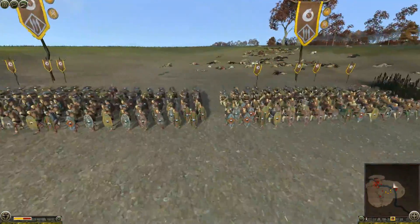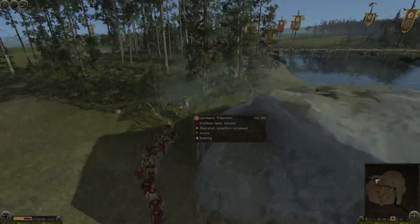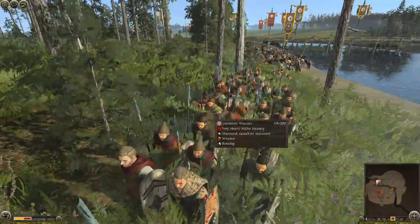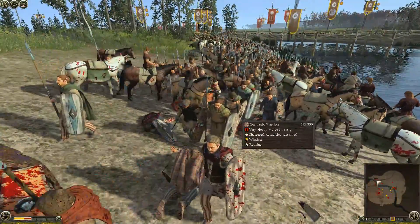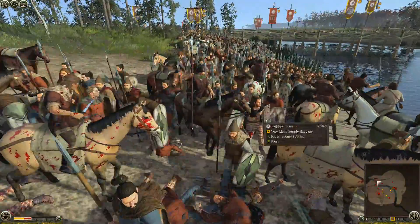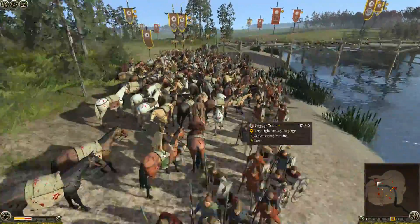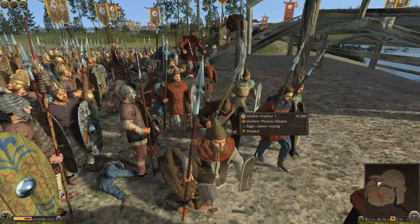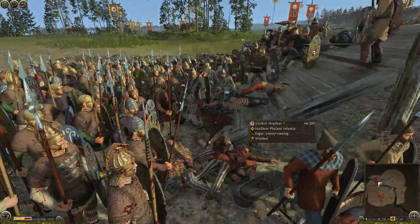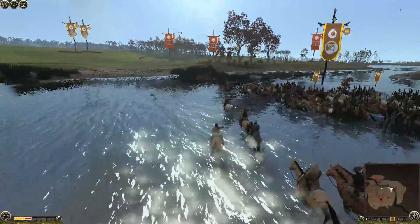Things are going very well over at the ford. The enemy have just failed to cross, and units are routing away without even reaching our side. The killing of guys with the baggage train didn't really go to plan. In Rome II, unlike a lot of other Total War games, when units are routing their melee defense stats still apply — so you can block an attack against the routing unit, meaning you're not guaranteed to kill them. They can route through you and escape, so a few troops will unfortunately get away, but we'll just do our best.